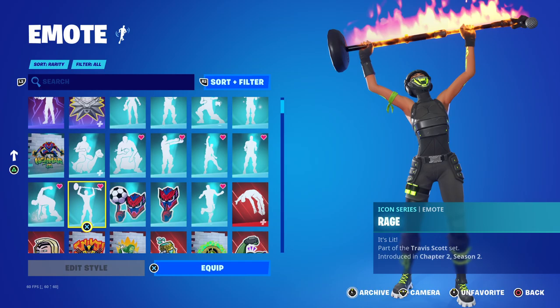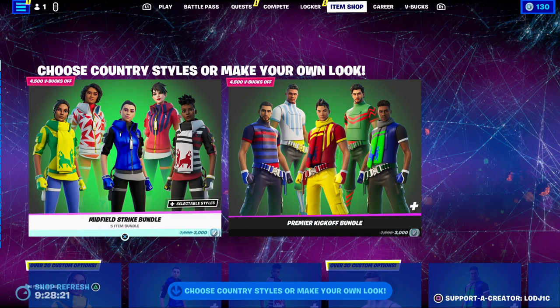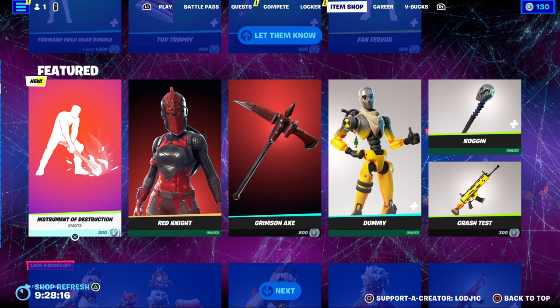Let me find the emote — it should be up here somewhere. Here we go, it's called Rage. This all came out when the Travis Scott event actually came out back in Chapter 2 Season 2.